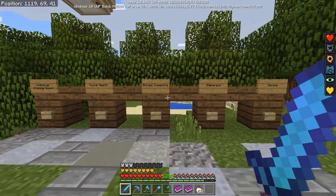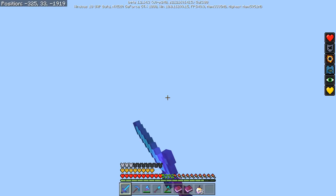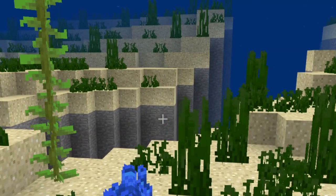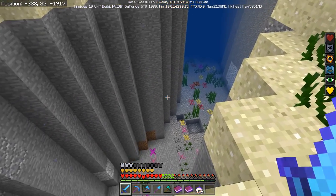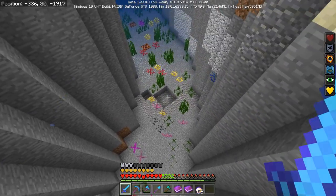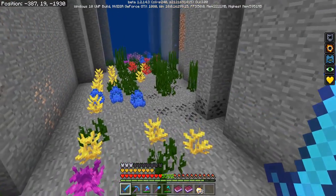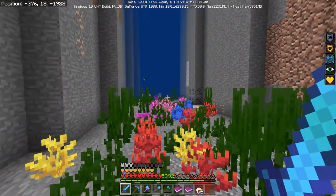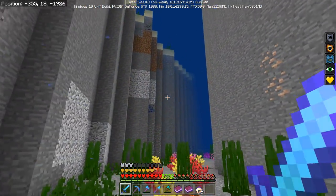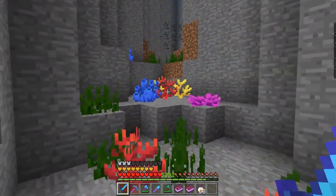Here we have a bunch of different teleports to cool things. Let's start with the underwater ravine. There it is — the underwater ravine! It's got coral down at the bottom, also a few magma blocks. It's a bare-bottomed ravine with a little bit of seagrass and some coral. Not too crazy, but definitely cool — I can see them adding some fun stuff down here in the future, maybe some different dangerous fish or deep sea life.